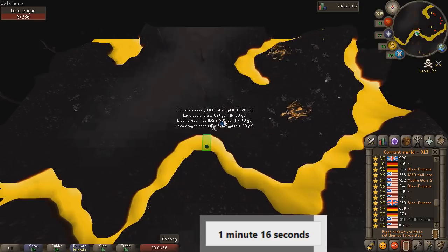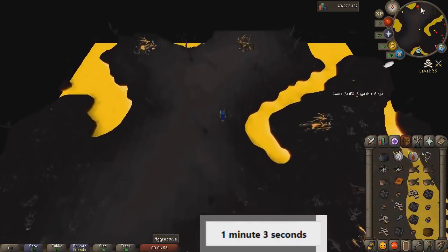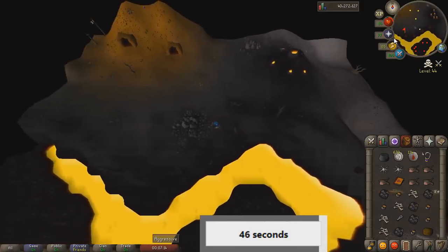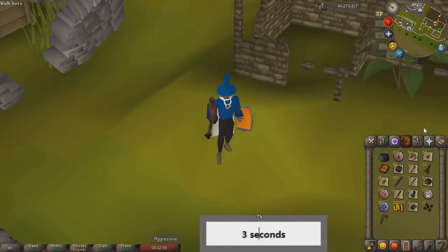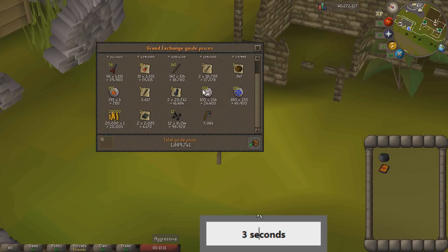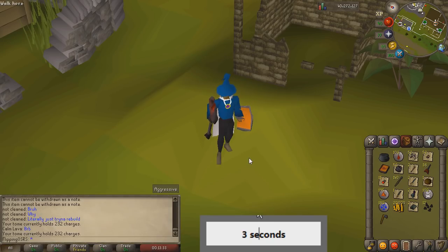That's going to be our last Lava Dragon kill — we have about a minute left so let's get out of here. We managed to do one full hour of Lava Dragons without dying. So the loot from one hour of killing Lava Dragons with the Thameron Scepter came to 1 mil — not bad, nothing spectacular but we did get the Onyx bolt tips. Our Tome of Fire is holding 232 charges, so we used about 750 charges in the hour — that's also about 500k we used on supplies. So we made about 500k an hour here.